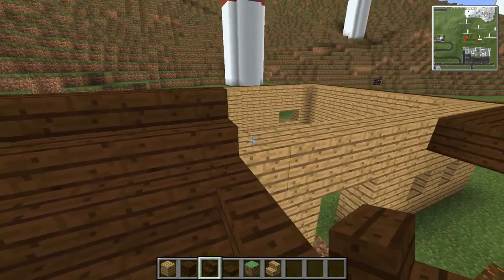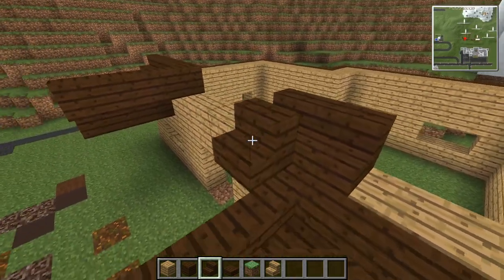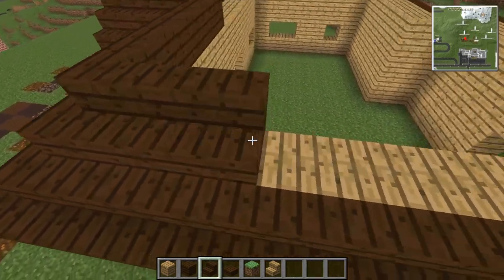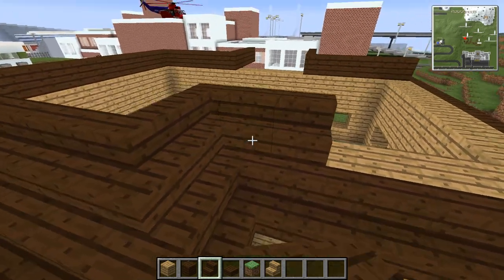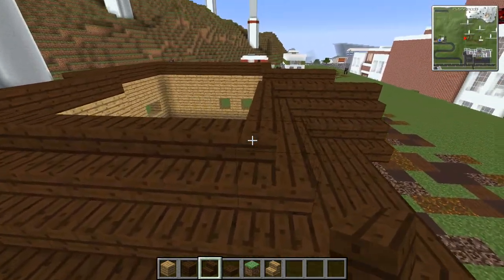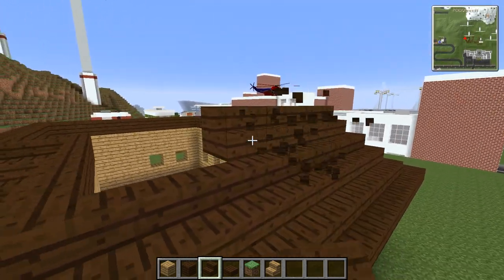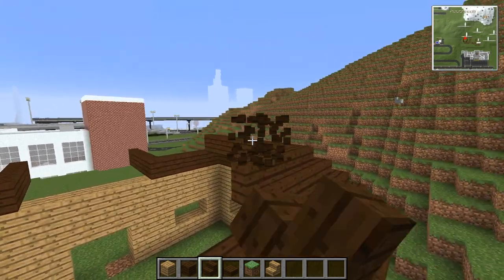The next layer up is going to fold out like this, going all the way around. Wooden buildings — I always find it really weird, especially for this whole series. Nearly 200 episodes, I've been building out of pretty much everything apart from wood. So doing a wooden building for me seems so out of place, but in a campsite I think it makes a lot of sense.